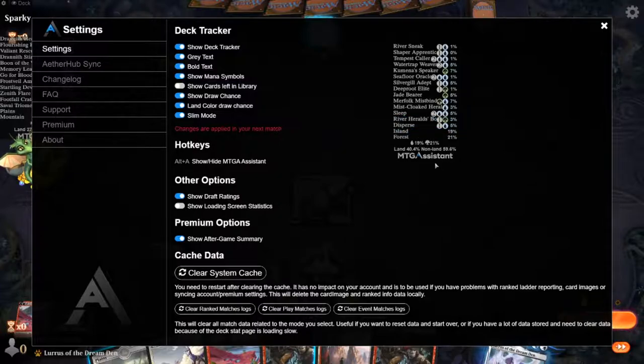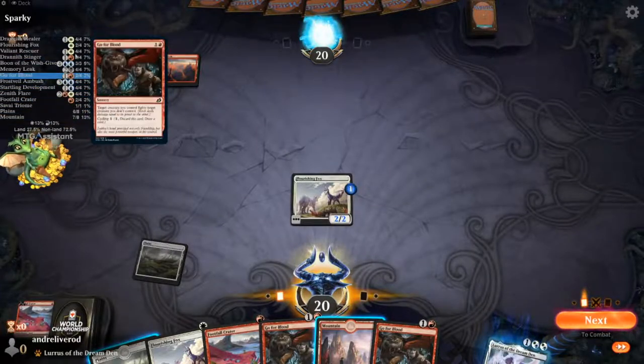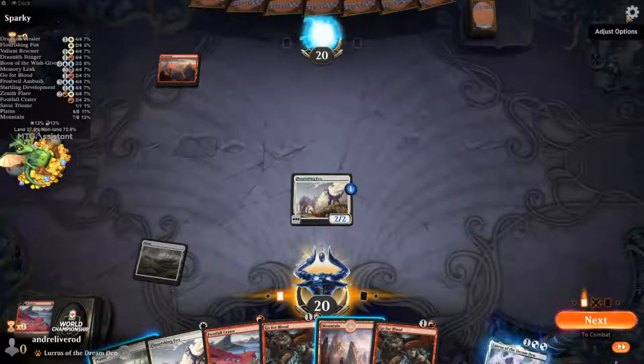You might want to take away some elements to get more space — maybe even take away the mana symbols so they're not in the way. These changes will apply in your next match, so this is the view I have right now.